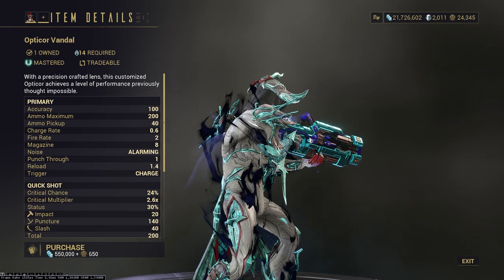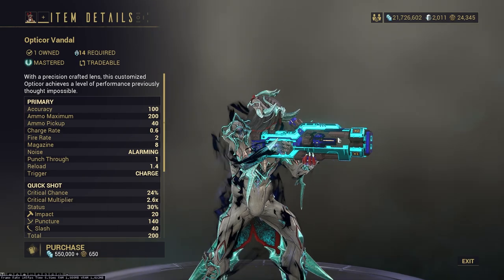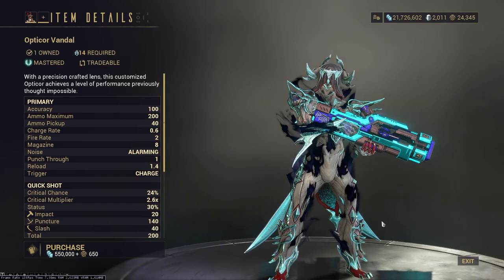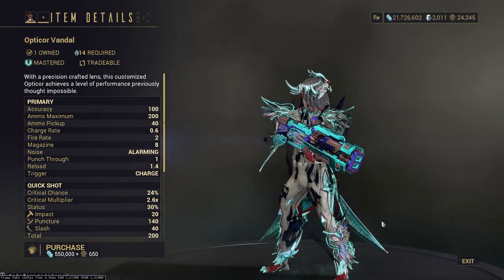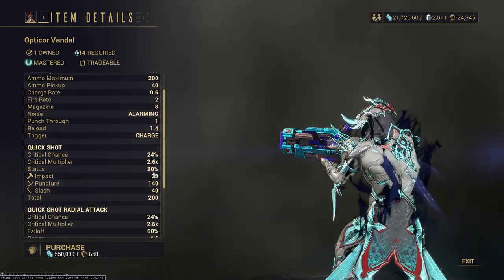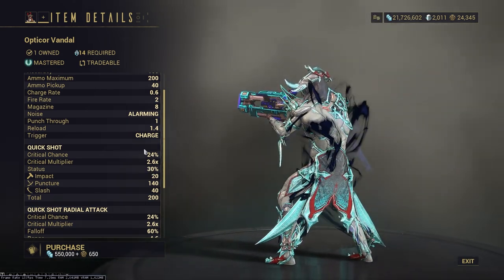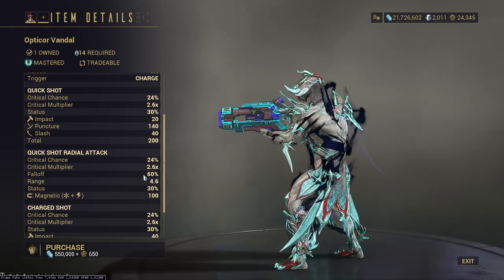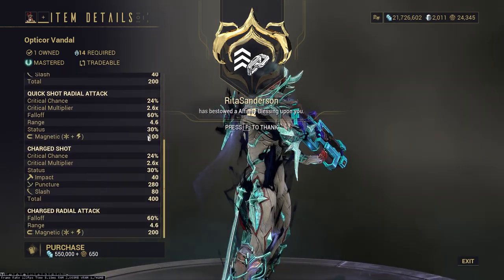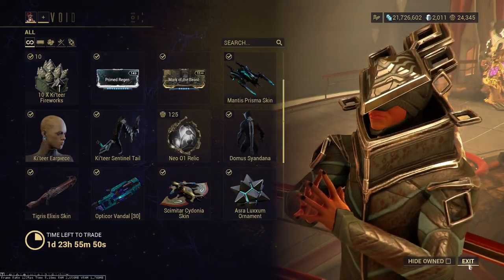Opticore Vandal — I would definitely grab the Opticore Vandal from Baro Ki'Teer rather than running the Fortuna event bounties for it. I can't remember what they're specifically called — the event bounties, like the Fisures. Yeah, that kind of sucks, so I would just pick up the Opticore Vandal here. As you can see, the stats on the Quickshot are insanely high. Crit is also really high. Quickshot Radial is still really good — stat is still 30%. Same sort of stats, same with Charge Shot. Damage just goes up a lot. Definitely would pick that up.